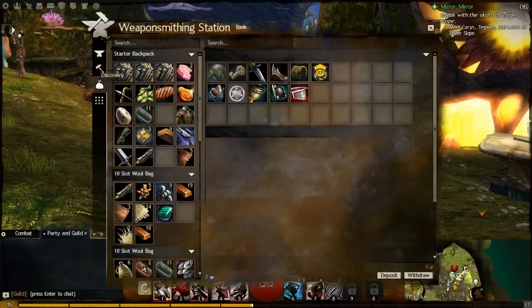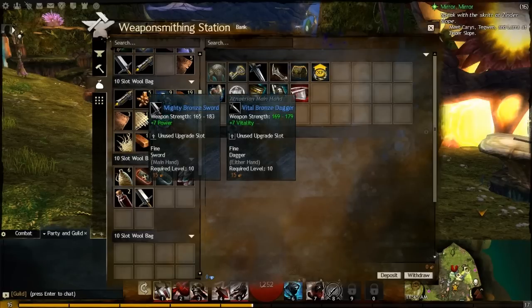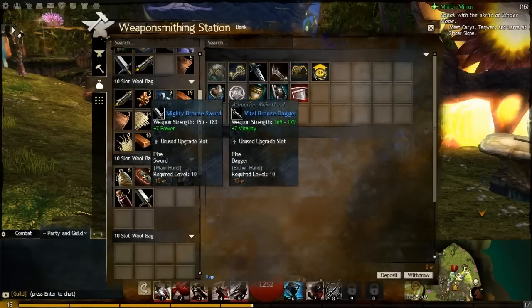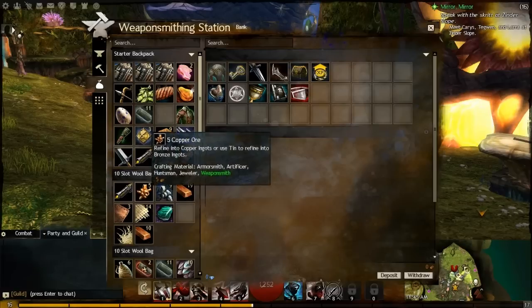If we want some materials back, we can either sell the sword — a Mighty Bronze Sword sells for 15 copper, not much, but extra copper is extra copper. Or we could salvage it right back and recycle the materials. The different crafting systems all work very similarly to this with different particulars. Also, three of the professions — Tailor, Leatherworker, and Armorsmith — let you make bags for your inventory.